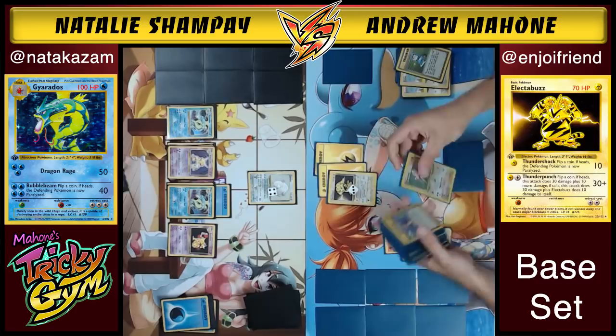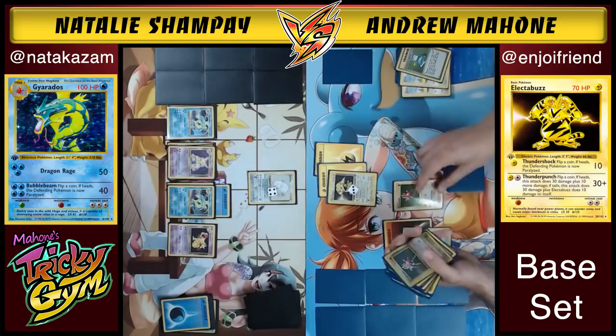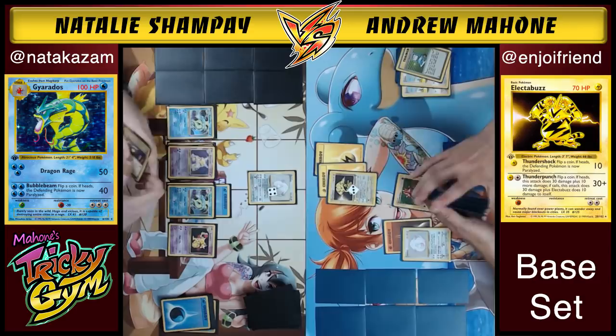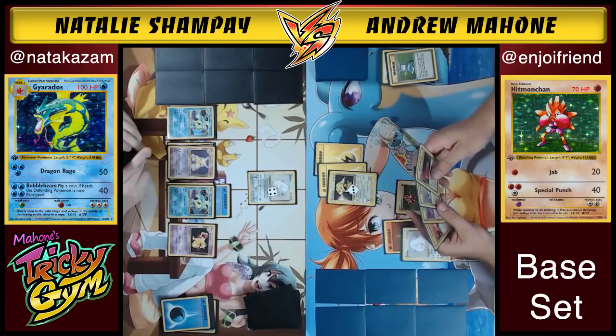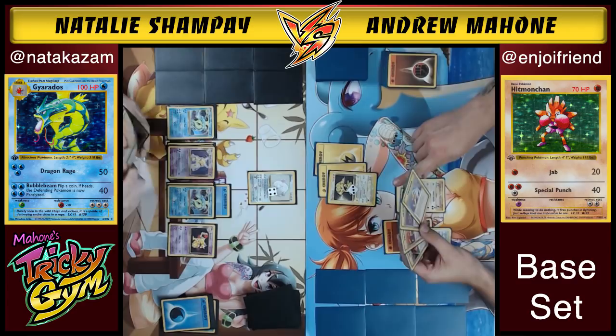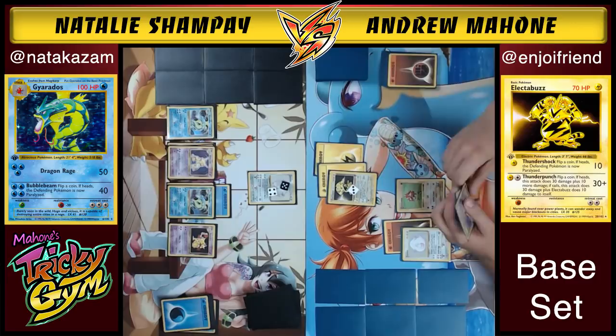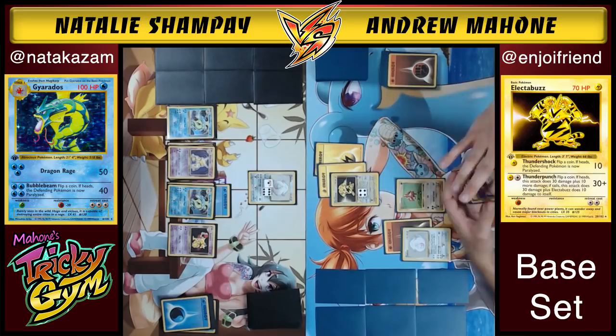Plus Power is applied after weakness, so you don't get to double up the Plus Power — that card got worse over time. Andrew goes in with Thunder Punch and sure enough Electabuzz is now at 40 damage, starting to feel a little insecure. That's not good. He wanted to get Hitmonchan ready because when Electabuzz goes down, he wants a backup attacker. He Super Energy Removes the Gyarados but isn't getting any knockouts, which is by design.